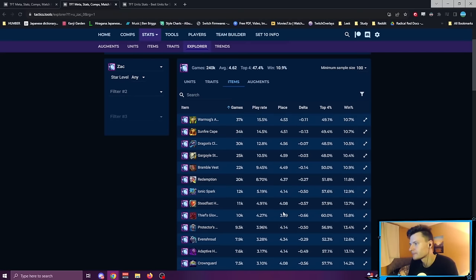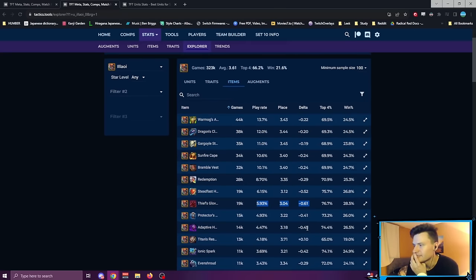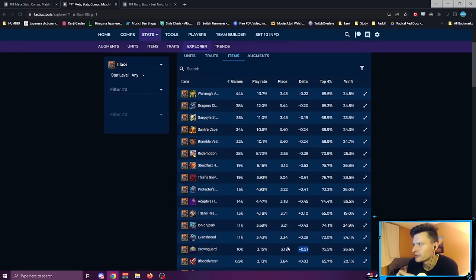Looking at Zac: people are building items correctly overall, but Steadfast Heart gives a negative 0.57 delta — so much better than some other options. Crown Guard on Zac is 0.56 — not very popular, but besides Thieves Gloves, they're the best options. Thieves Gloves usually has a high win rate because you're giving it to units when you have nothing else. Looking at Lulu — a five cost — Steadfast Heart is negative 0.52, much better than other options averaging around 3.0. Crown Guard is 0.51, second best besides Thieves Gloves.